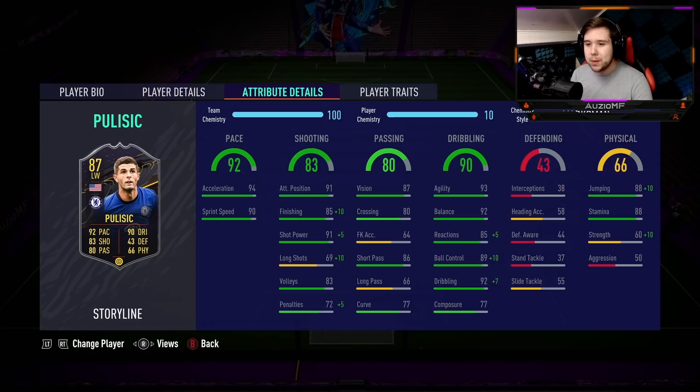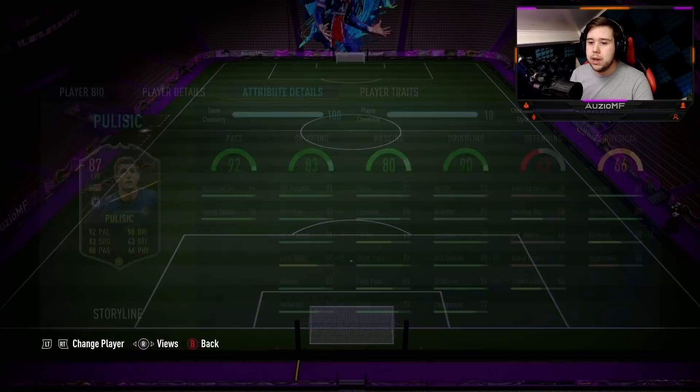The physicals — he's got 98 jumping. As a 5 foot 10 player, we're going to obviously go for those little cheeky back-stick headers and see if Pulisic is actually going to win them. He also has 88 stamina, which means he should be lasting for a whole 90 minutes. He's got 70 strength and 50 aggression to his game as well.